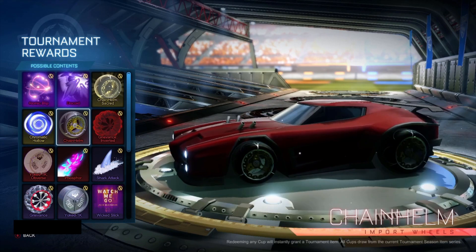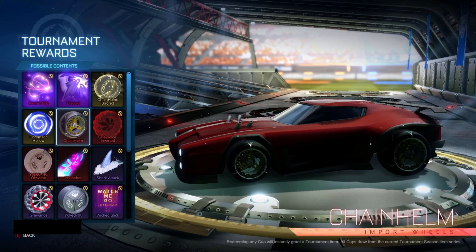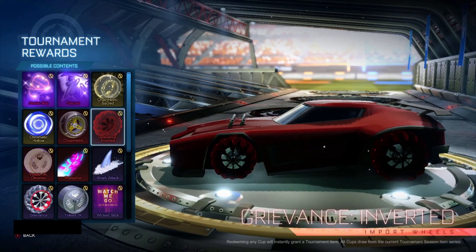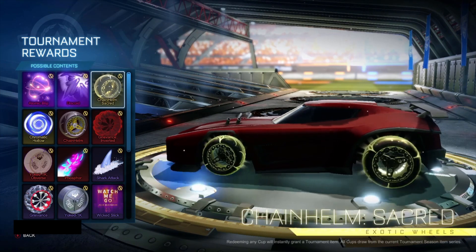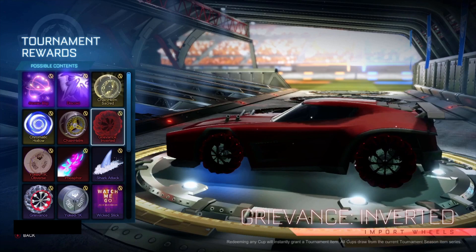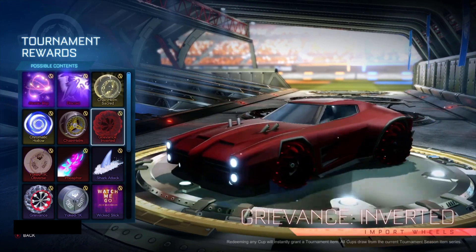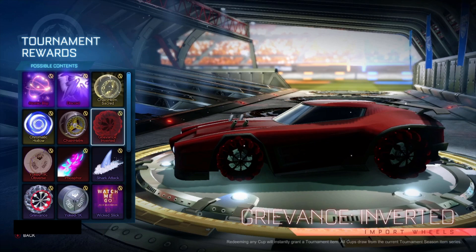Getting on to the imports, we have the Uninverted Chain Helm wheels. They're okay - obviously the Exotics are better. But these, in my opinion, at first I thought these were the nicest wheels. I'm kind of preferring these over none of the Exotics. These are really nice as well - in Cobalt or Saffron, these would actually look really nice. Obviously in white and black as well, they look really good.